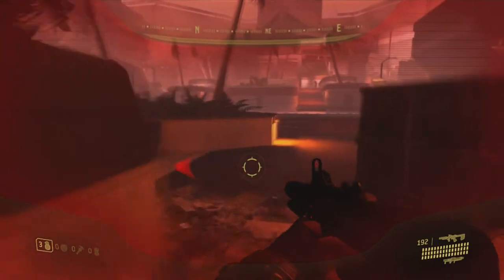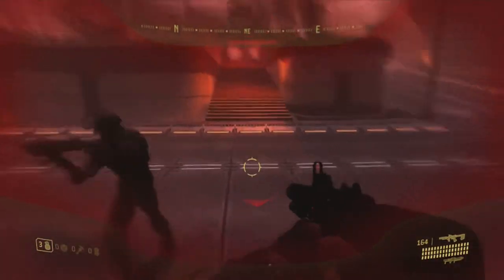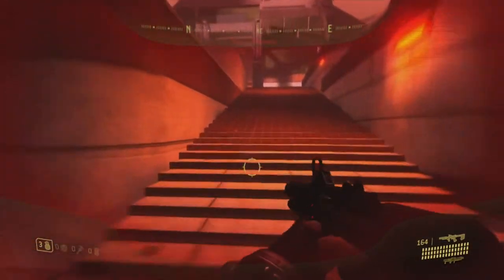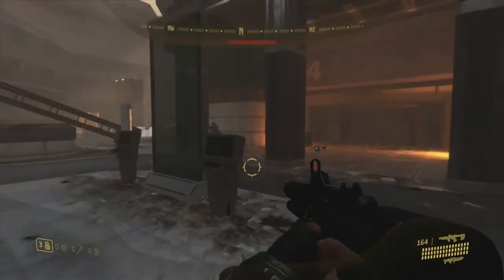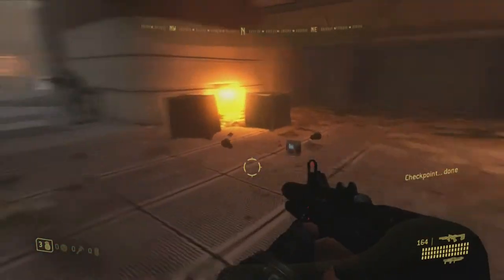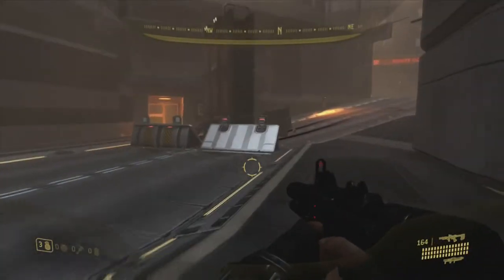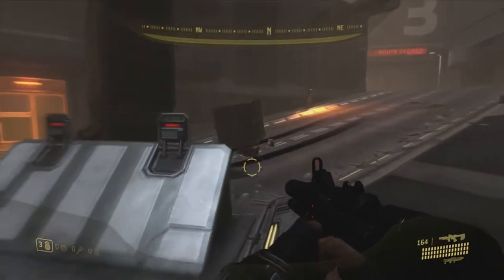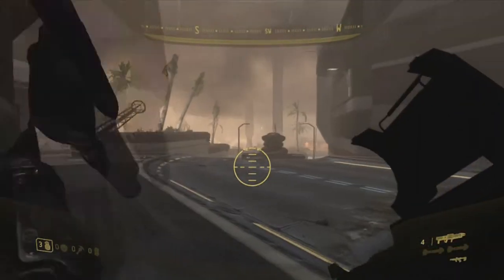I'm about to go grab some more rockets from a hidden stash, which isn't really that hidden but it's kind of off the beaten path. I killed that guy with the SMG because it doesn't matter — there's plenty of enemies over there that we could get our remaining rocket kills with. There's health right there, more health up here, and also four rockets, which is exactly what we need.